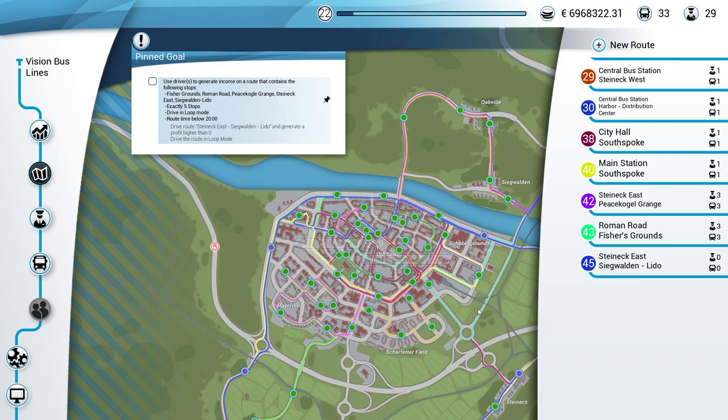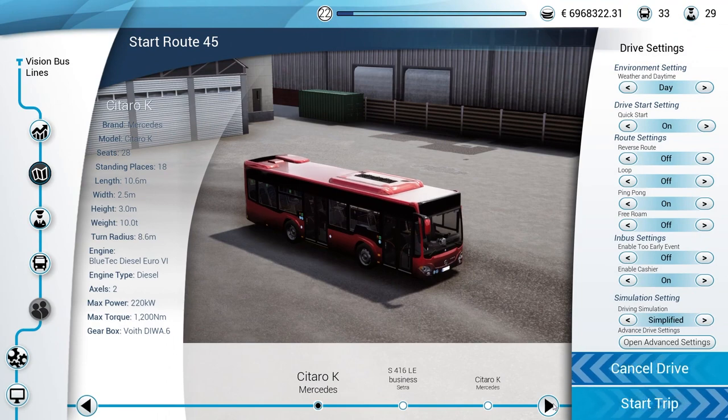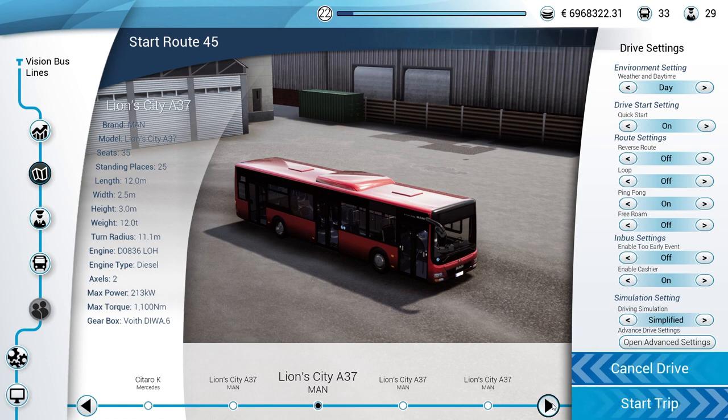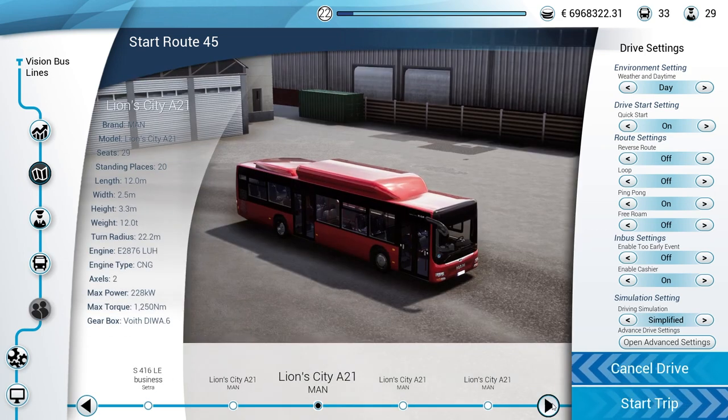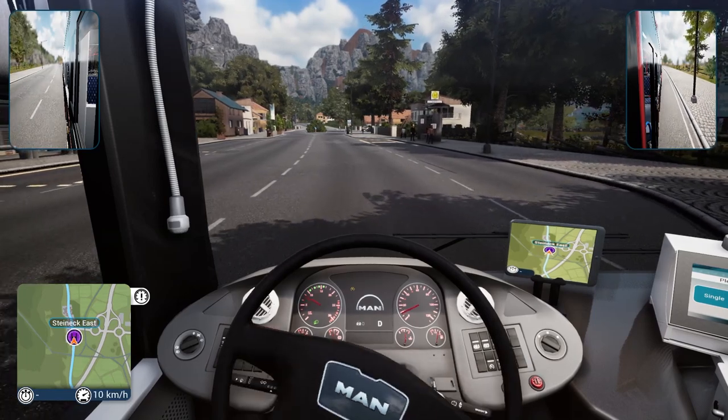Let's get in here and start this drive. We do have to drive it in loop mode, remember. Do we want the 837? We could take the 837, or take the 821 - we haven't driven the 821, it's a CNG bus. Let's put this on loop mode so that's good to go, and let's start our drive.